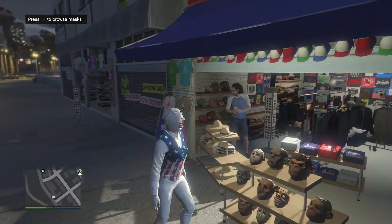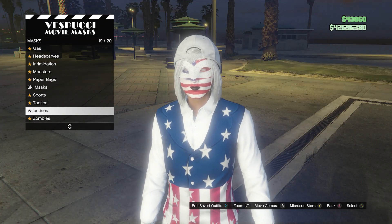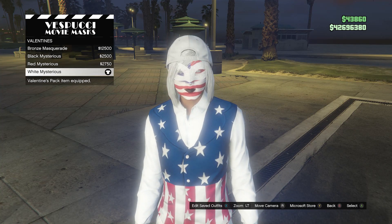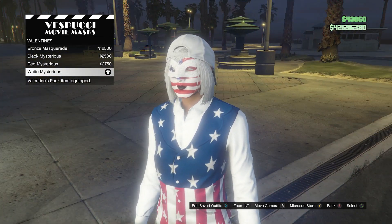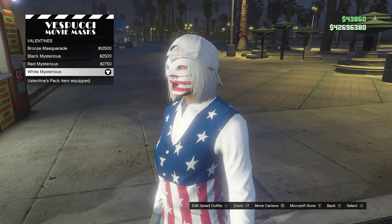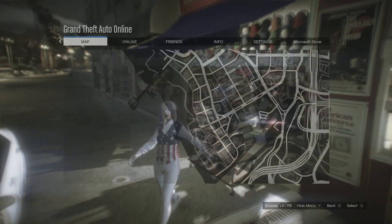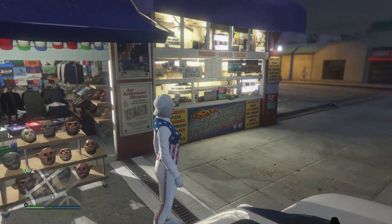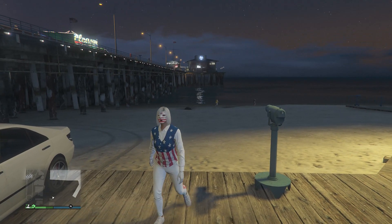Now for this outfit we're going to head to the mask store. When you get there, walk over to the mask, scroll down to Valentine's on slot 19, and equip the white mysterious mask. Whenever you equip the white mysterious mask, your backwards hat will come off, so now we're going to head over to the pier to do the telescope glitch and merge the hat with the mask.